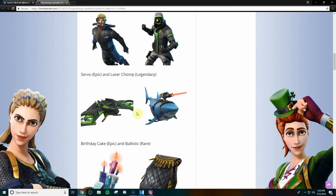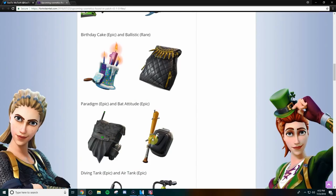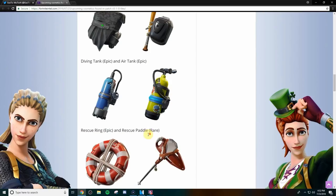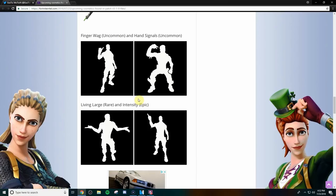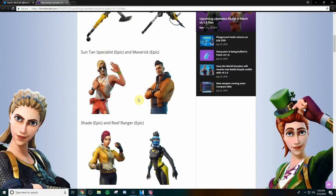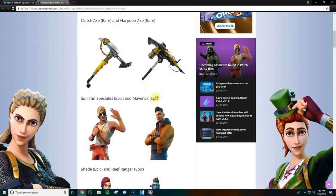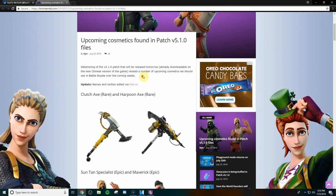Besides those, those are the two gliders coming out. Then we have the birthday cake item — they're celebrating Fortnite's one-year anniversary for Battle Royale. We also have the back blings coming, which aren't too special; I like the shark one but the rest are kind of boring. There are also some emotes coming to the game. Honestly, I'm not too ecstatic about these new skins overall — let me know in the comments if you think they're starting to slack.